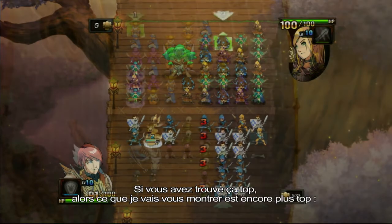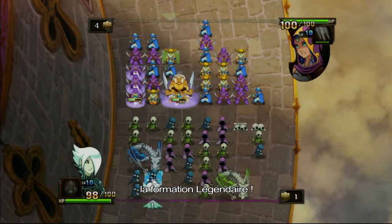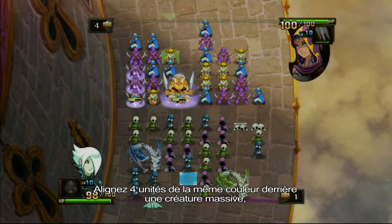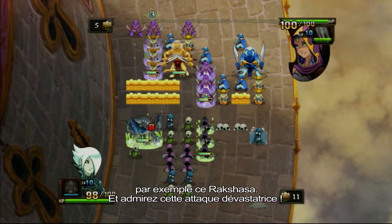Now, if that was an awesome move, this would be an awesomer move: the champion formation. Align four of the same colored units behind a massive creature — in this case, Ruxasha — and take a look at this devastating attack.